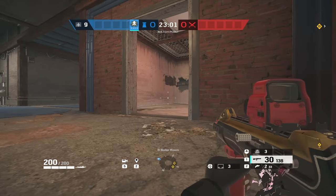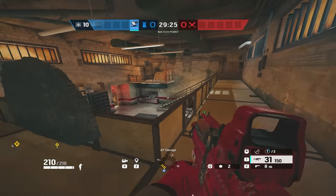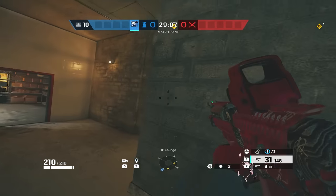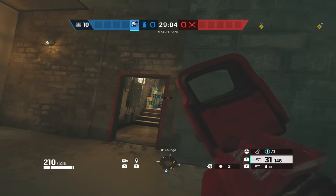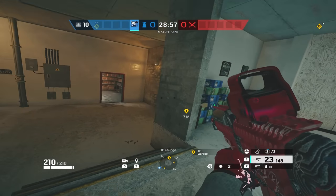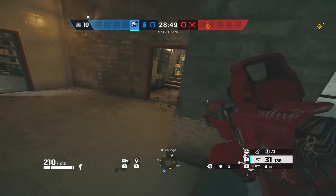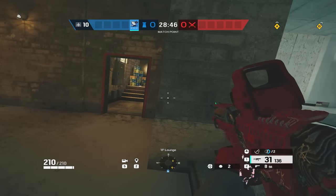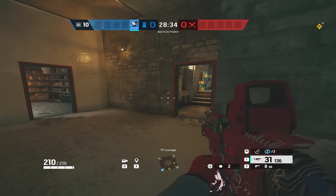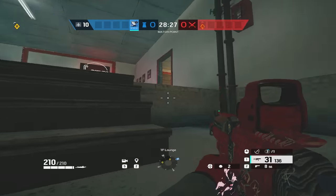Now that we've talked about crouching, when do you prone? The answer is honestly hardly ever, with two exceptions. The first is if you need to prone to get an angle — like on rafters — where proning gives you angles that don't expose you but let you get nice sight lines. The second exception: let's say you peaked improperly, you're almost out of ammo, they're swinging you and have the swinger's advantage — because they expect you to be standing, you can prone to catch them off guard and get a free kill mid-gunfight. Other than that, do not go prone. It gives you way less sensitivity speed, and as demonstrated, you can't even complete a full 360 while prone.